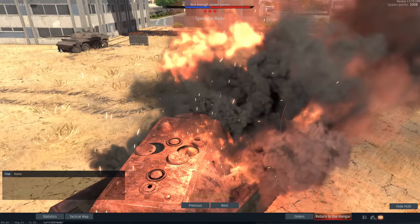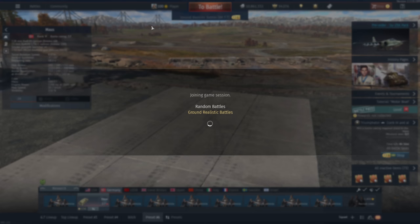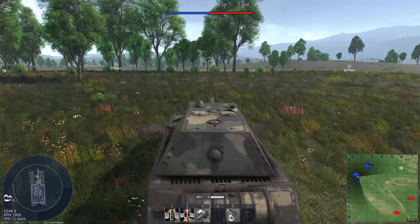You can see the shell hole right there. This casually bounces at 128mm. If you're going to play the Maus, it's very important that you have separate binds for your primary and secondary weapons, because people massively underrate how useful the 75mm is.